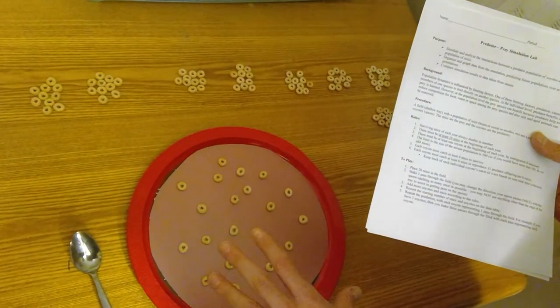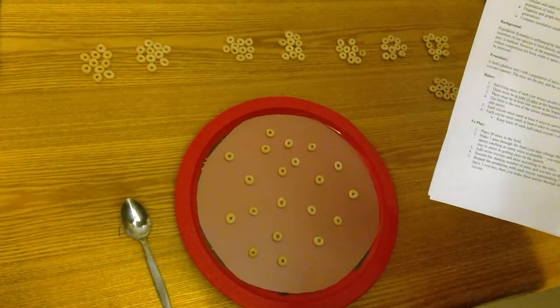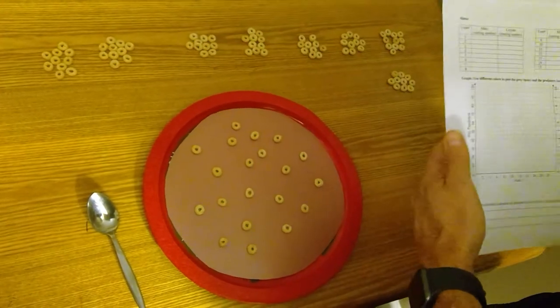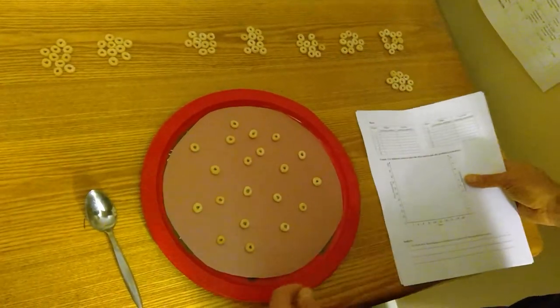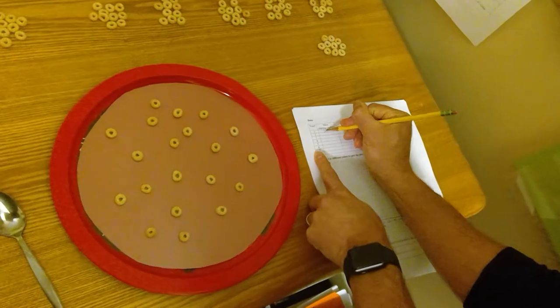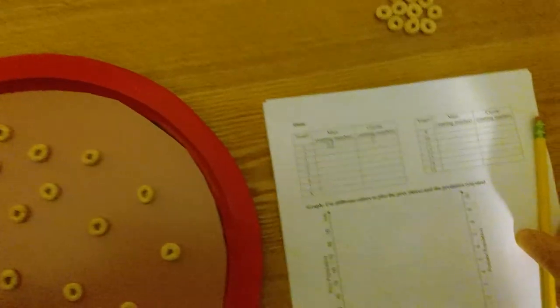I've already got started. I've placed 20 mice in the field and I'm going to do one pass-through for the first generation, starting off with one coyote. So year one: I have 20 mice and one coyote.